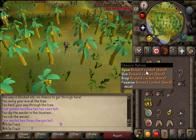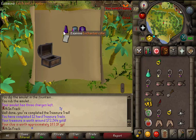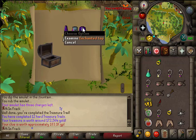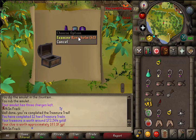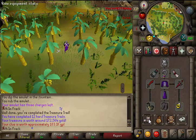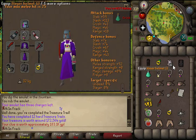Another hard clue casket — not bad at all! Enchanted top and bottom plus the bucket helm, which I really needed. I'd already had to drop a couple of hard clue scrolls because I needed a bucket helm for them. The Seren robe top and bottom in the same clue is pretty lucky. Don't really need them, but more items for the collection, and the bucket helm looks pretty baller.